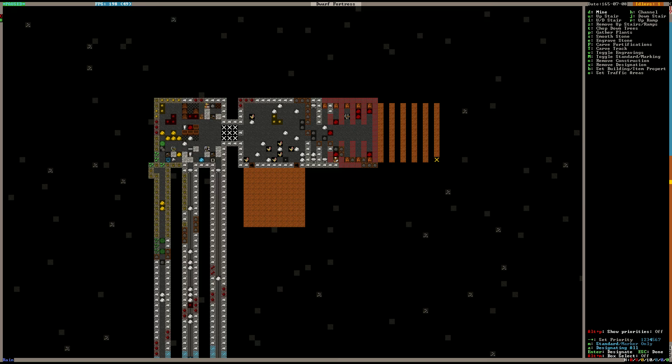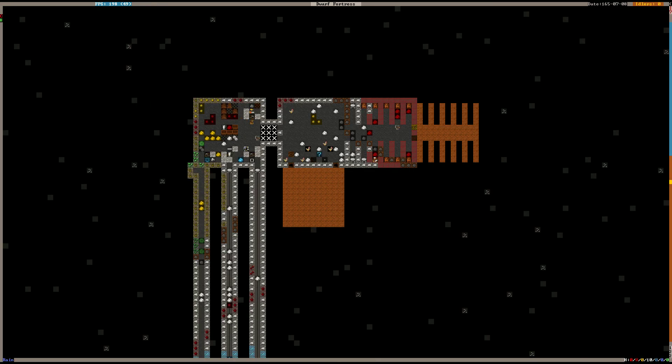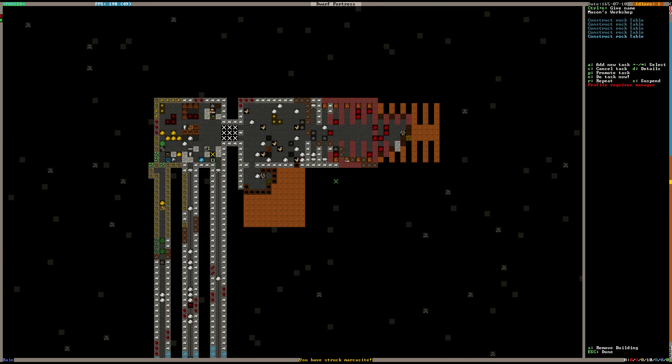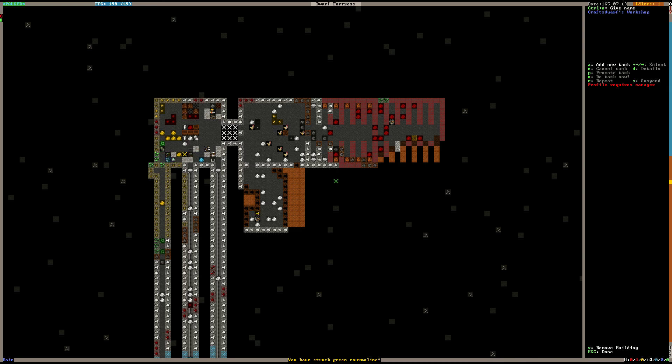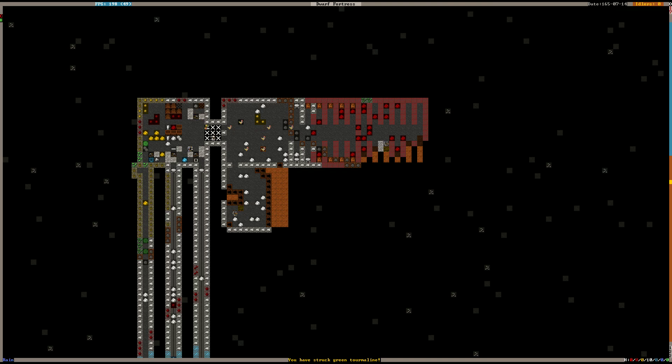The fort is called Boardwalls — not a ship, but ship-shape if you know what I mean. Once this is all dug out we can start furnishing the tavern. We've already made a couple of tables, but let's make more. If you make tables you should make chairs — if a dwarf comes to eat and there's a table but no chair, they get annoyed. Keep equal amounts of tables and chairs in designated meeting areas at all times.